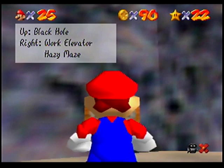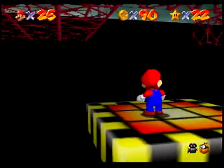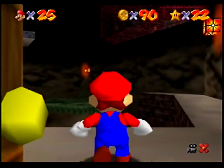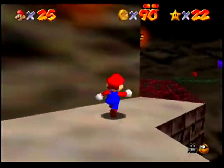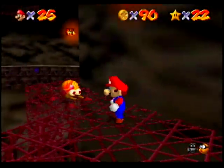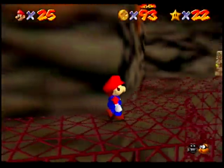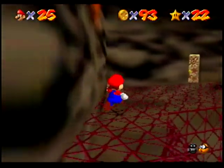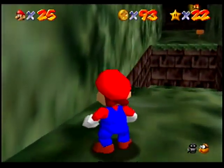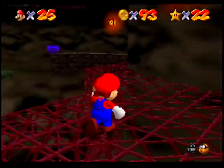A sign points: up to the black hole, right to the work elevator and hazy maze. Now the black hole is scary — insta-death and all that. I'd hate to come this far just to fail. But there is a spider guy around here along with some bats to give us a few extra coins. Was there coins across here? I'm not sure, but I'm not risking that jump — if I bonk on the wall and fall down those stairs, I'm dead.